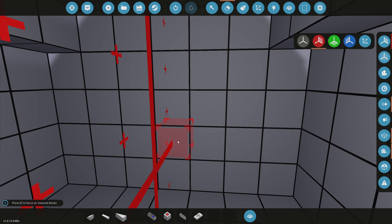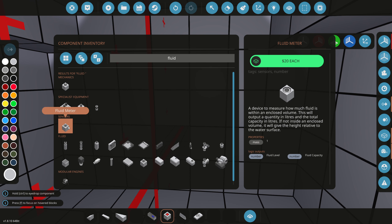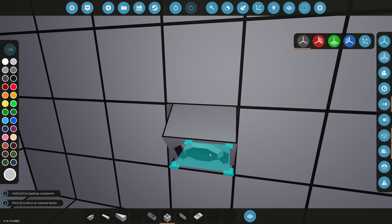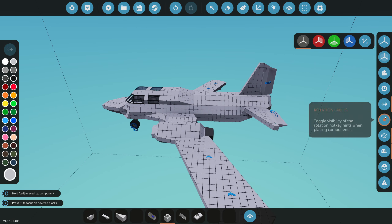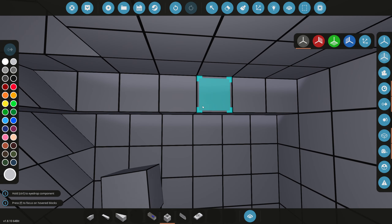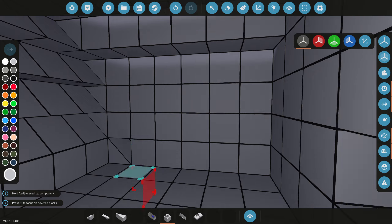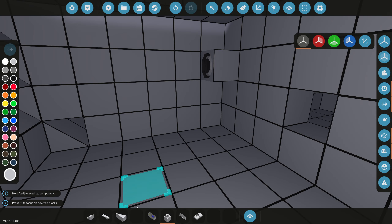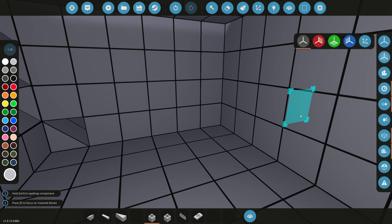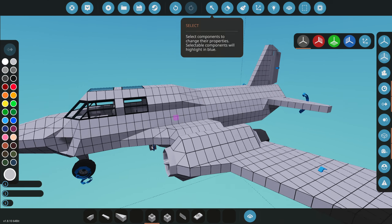Now we need a fluid spawner. Let's grab a fluid meter too - this will detect how much fuel we have. Missiles normally hit your center of mass, so we'll put the fuel meter at the top as far away from the center of mass as possible, so if a missile hits we still have a fuel reading sensor. For the fluid spawner, we change it from diesel to jet fuel.